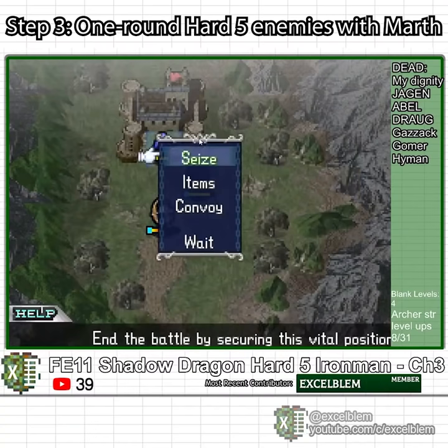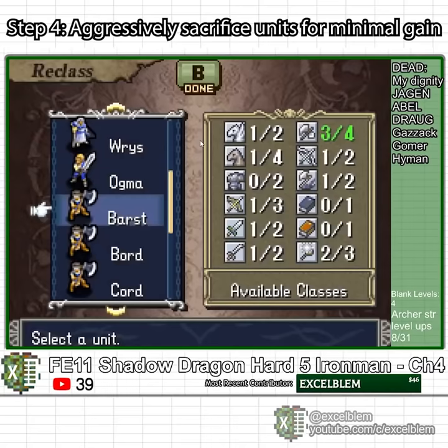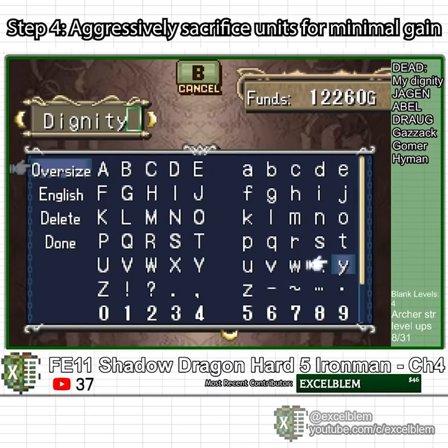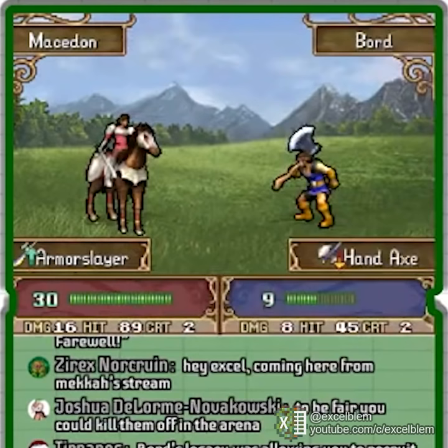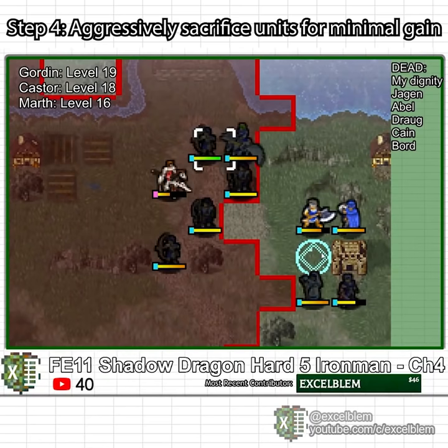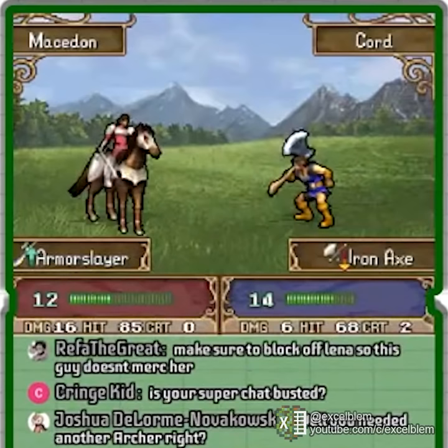This is the first and probably last chapter where I suffer zero casualties. Chapter 4 begins with me reclassing a bunch of people into archers and forging a wingspear. I call it the Dignity so I can make a joke about it when it breaks. The chapter opens with Cain and Bord making the ultimate sacrifice to take down a thief so I can recruit Merrick slightly more conveniently. I also use Cord's soft living body as a shield for extremely minor but ultimately unnecessary tactical benefit, and he dies a grisly death.